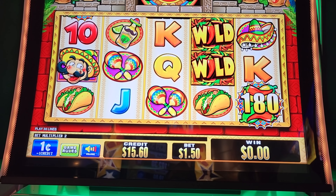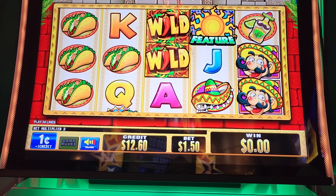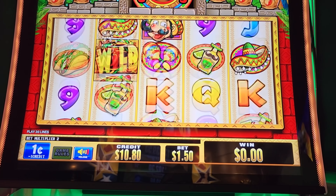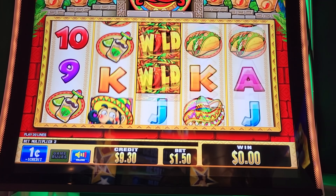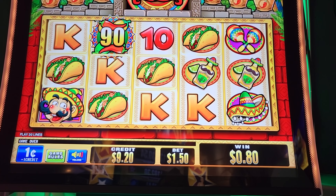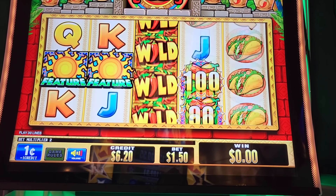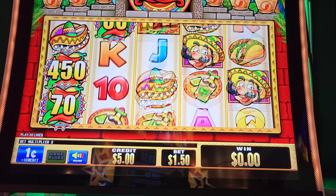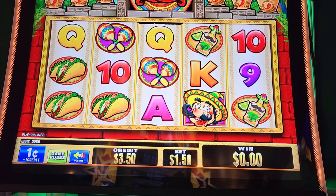Wilds keep feeding that, so I'm guessing there's some wilds that will drop. And then there's a wheel feature and a sun feature. So those are where we need those chilies — we need six of those. Tequila. 80 cents. I want that. Come on. I thought we were going to hit it. The line pays on this are horrible. The $20 bucks, she goes fast, man.